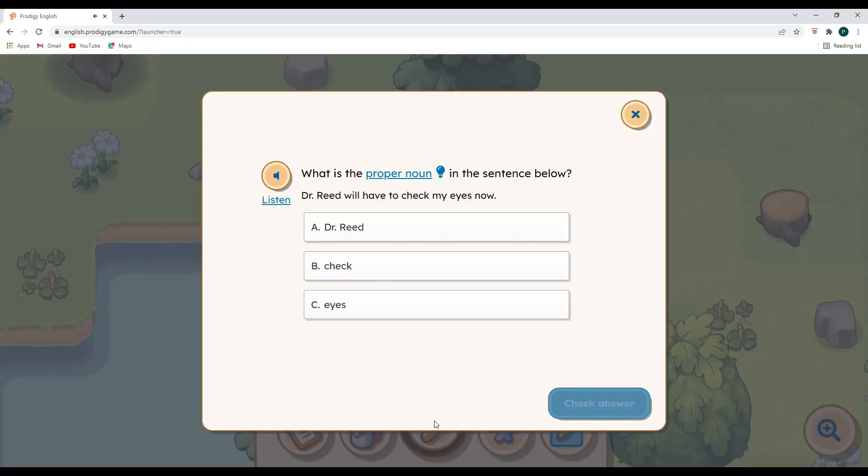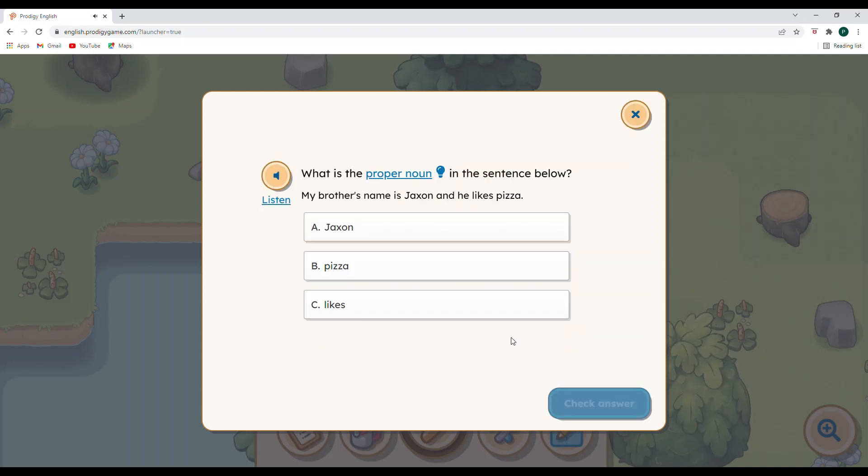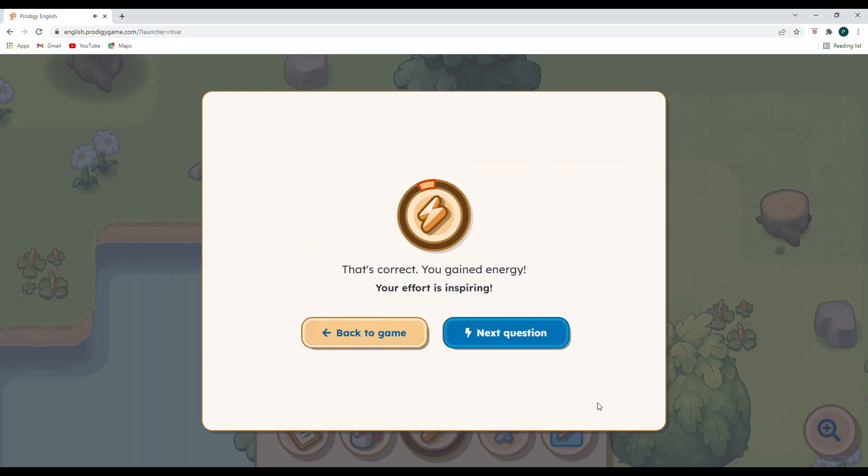We should have enough to upgrade our stall, but we don't have any energy. Let's answer just a few more questions. What is the proper noun in the sentence below? Dr. Reed is capitalized — that would be the doctor — so let's click Dr. Reed and check that answer. Fantastic! Next question: My brother's name is Jackson and he likes pizza. Jackson is your brother, so that is going to be our proper noun.